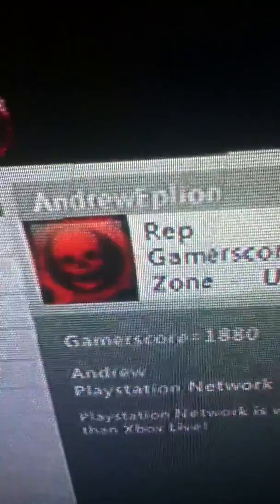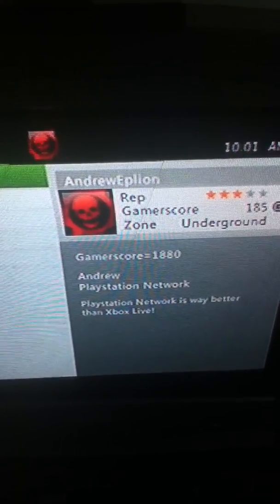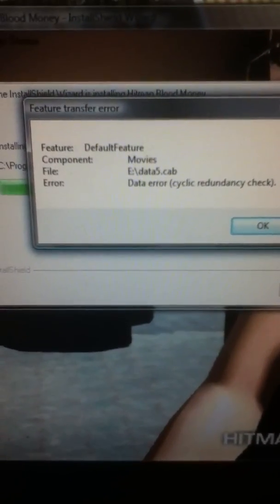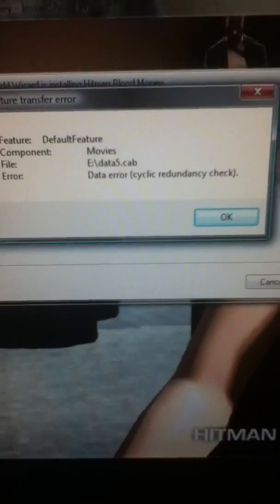This is my PlayStation Network ID, and this is my silver Xbox Live account. My PlayStation Network ID is Andrew. There's the error — Feature, Default feature, Component, Movies, File E, Data 5, Point cab, Data error: Cyclic Redundancy Check. If someone can help me with that it will be greatly appreciated. Please help me — I want to play Hitman Blood Money on my computer. Someone please help me with this.